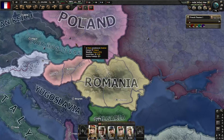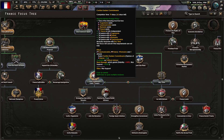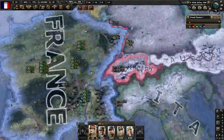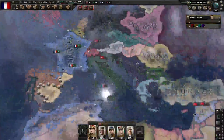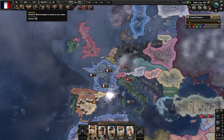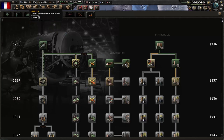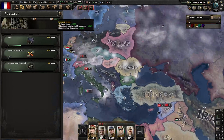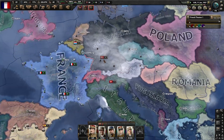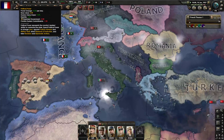Now we're going to Confirm Eastern Commitments — it makes everyone like us and gives us the war support advisor, the Hawk. We will use that and get him. With the next batch of political power I'll improve worker conditions, because our stability is not the greatest, and I want to make sure that we don't get any negative events while we're at war with the Germans.